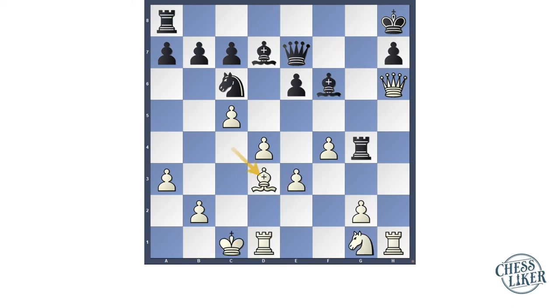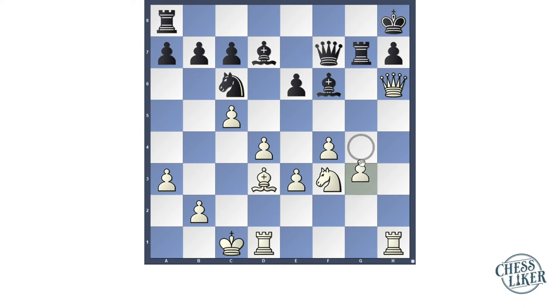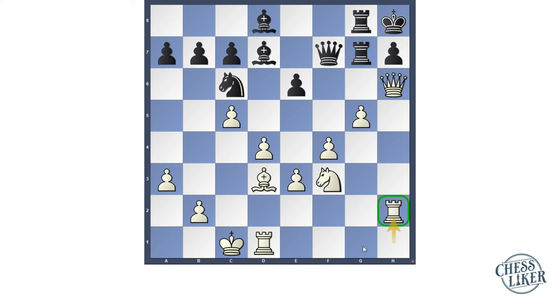He played rook to g7, knight f3, queen f7. Here white's attack is too much. White starts to push another pawn to g4, rook a to g8, g5, bishop d8, then rook h2 which is a strong move. Stains tries to develop his last piece — rook d2, h1.